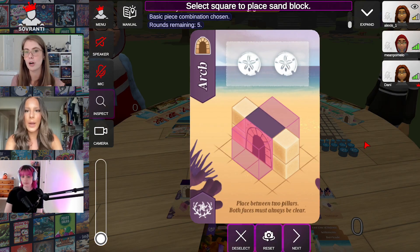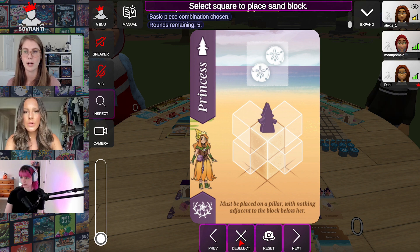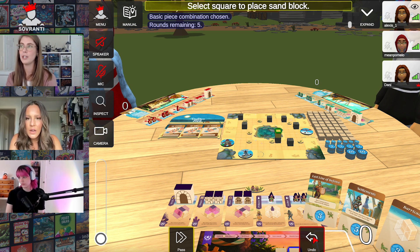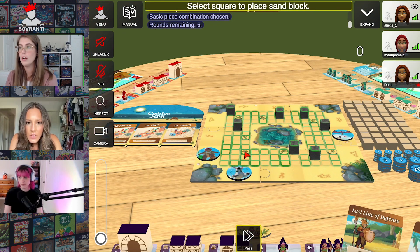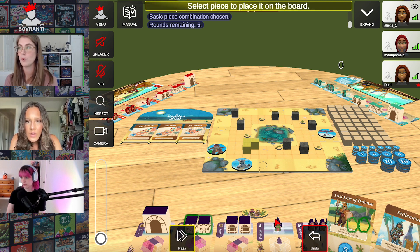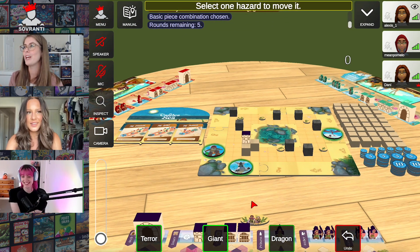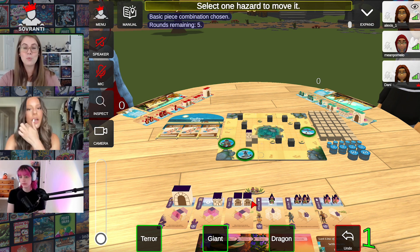Alexis, you're going first. Try to make something — try to be able to place either a person or a structure. Sovereignty already has it highlighted for you, so you just click on one of the squares. You have three sand blocks, so you can make that L shape anywhere on the beach. You could also get some more points by placing it on top of a seaweed piece. Or you could build a doorway by using one of the rocks on the beach as one support. You want to place as many as you can, because that's how you're going to score points. You scored your one point for having your tower out there. Now we go through hazards.